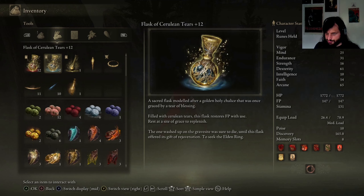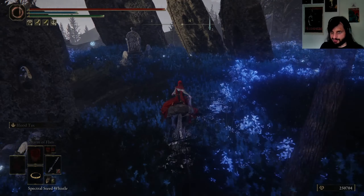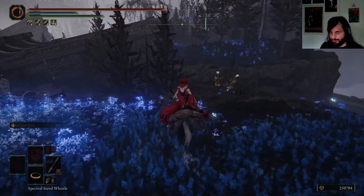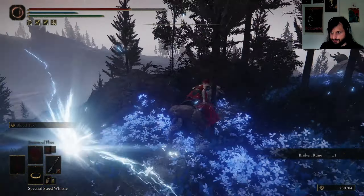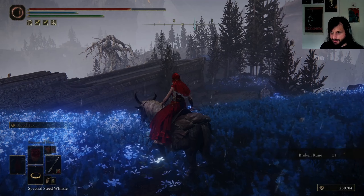'A sacred flask modeled after a golden holy chalice that was once graced by a tear of blessing. Filled with cerulean tears, this flask restores FP on use. The one washed up on the gravesite was sure to die until this flask offered its gift of rejuvenation to seek the Elden Ring.' That doesn't tell us anything aside from it's associated with the tears of blessing, which are Erdtree. However, maybe it's also — I need to get on this thing, because this is going to lead us somewhere.